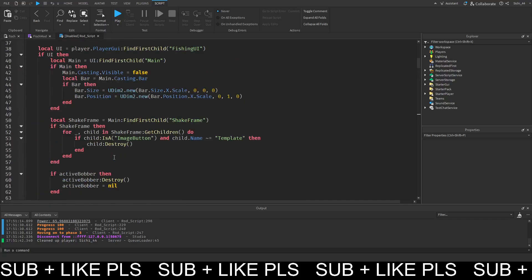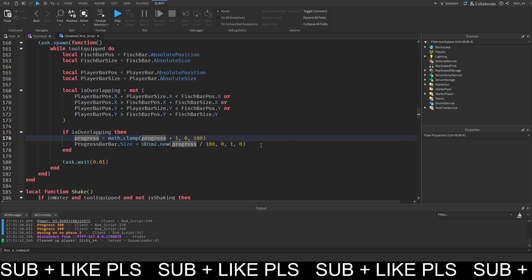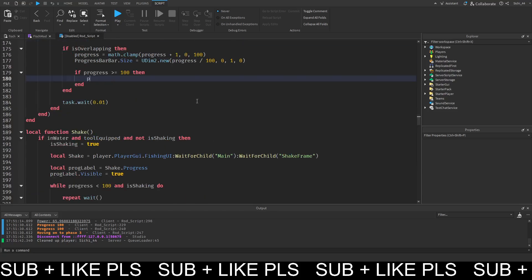Then we want to check if the bar is big enough. We go down here and check if the bar size is pretty much the max - or we want to check if progress is greater than or equal to 100. Then we want to print 'catching', that's pretty much it.